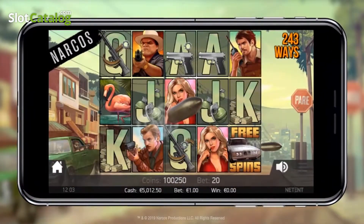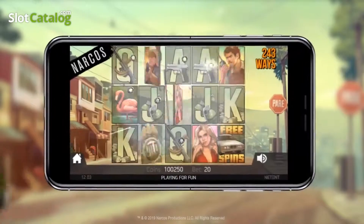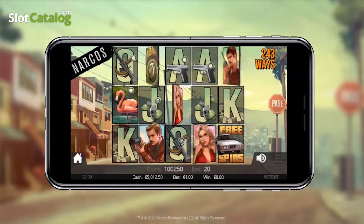The Drive-by feature transforms some of the high-value symbols into wild symbols.